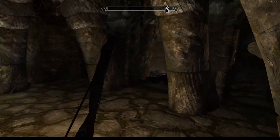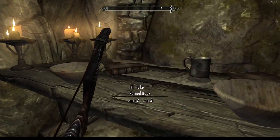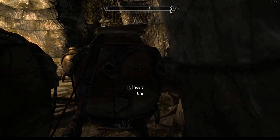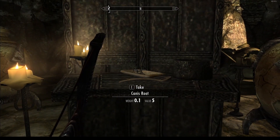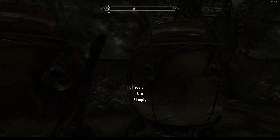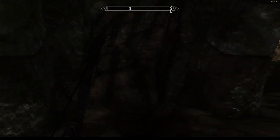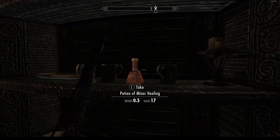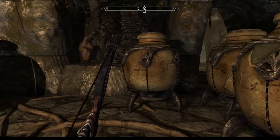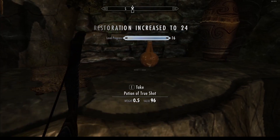So first room cleared. We always start the left way, so now we're proceeding this way. Ingredients. Empty. Empty. Nine gold. I checked out these ones. Nice.